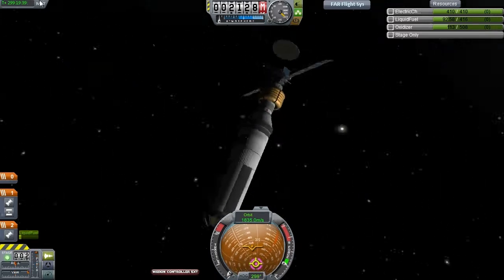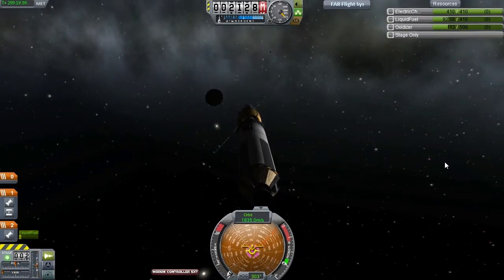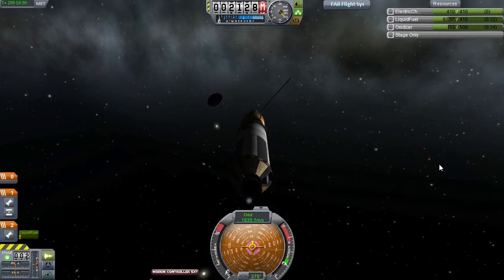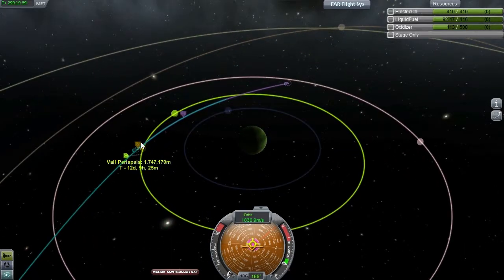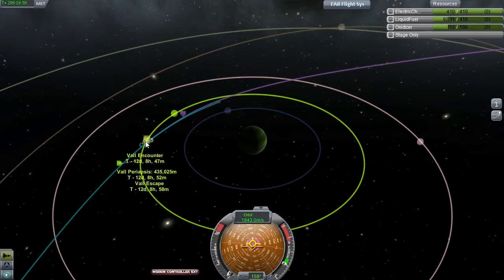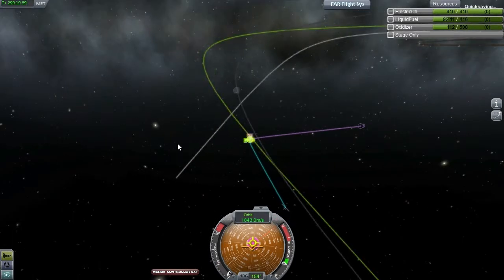First things first — I'm going to decouple the heat shield. We are now committed to the decision of doing a propulsive capture, as we cannot protect ourselves against Joule's atmosphere anymore, but we are a good bit lighter, which should make everything much easier. I'm going to do a slight burn to get clear of the heat shield and set up this encounter. We now have a Val periapsis — see if we can reduce this further by burning more, and we can. So we're going to get a 400 kilometer flyby of Val, which is already pretty amazing. I'm going to get ready for work — please click on to part number three, which will be uploaded right after this, to see how we explore Val. Thanks for watching, like, subscribe, comment, share, and I'll see you in part three. Bye-bye.